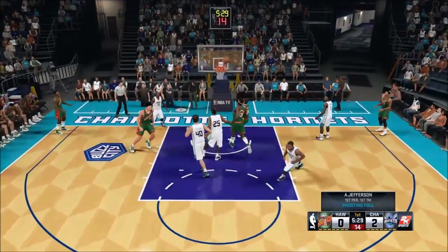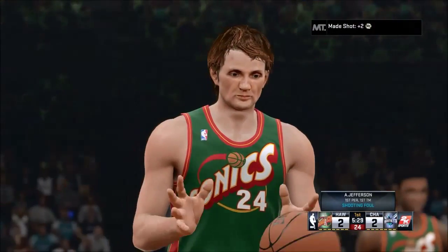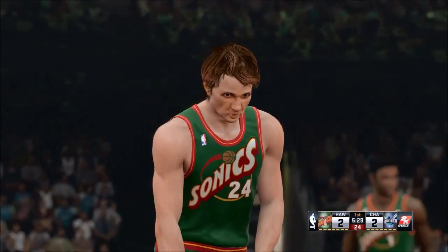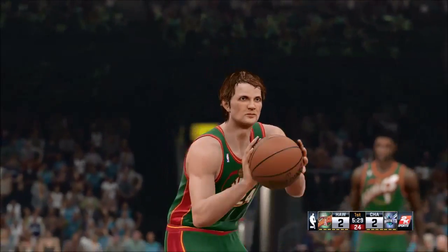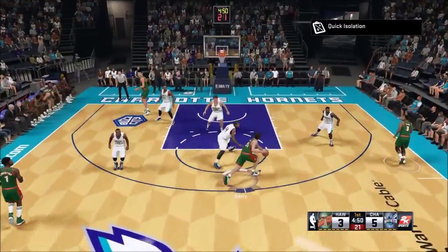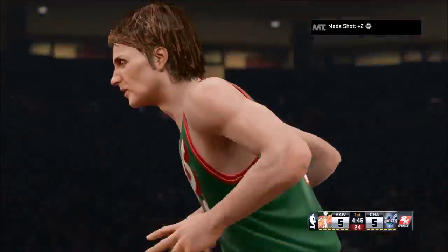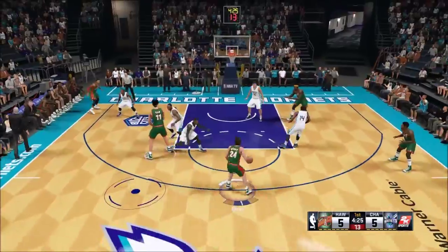If you haven't ever seen Rick Barry before, he's known for shooting free throws granny style — underhand. I was extremely disappointed to find out that 2K actually didn't include it. As you can see, he shoots overhand here with a regular free throw animation, which is really unfortunate.